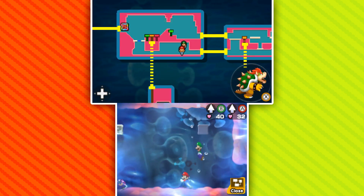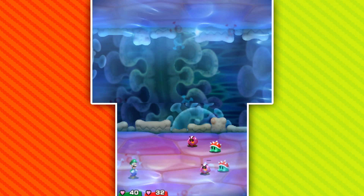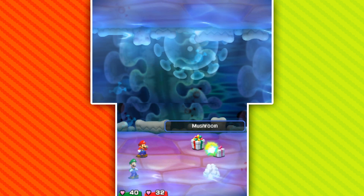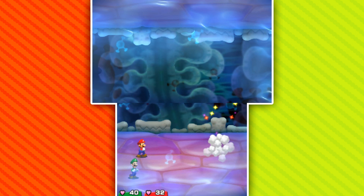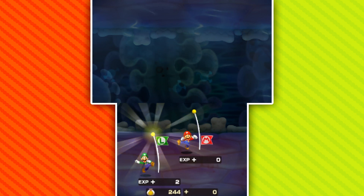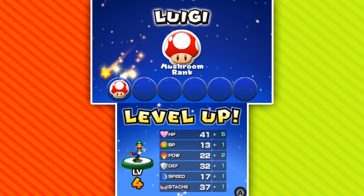There are some coins we can earn up real fast, and then some enemies we should just be able to land right on top of. We got rid of all of them — a mushroom, a syrup jar, and a syrup jar. That was beautiful. Maybe even enough for a level up for Luigi? You bet — it's level four. He's really behind.